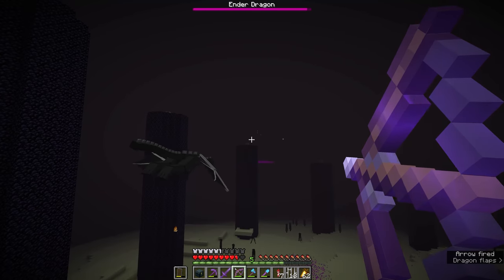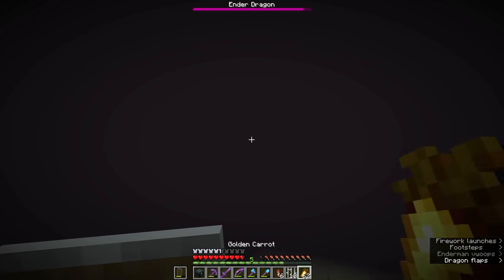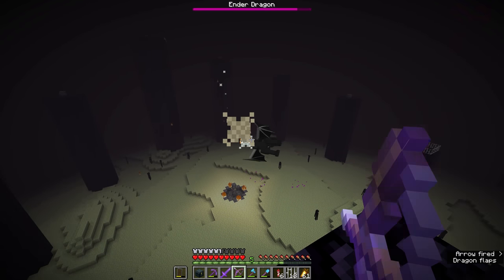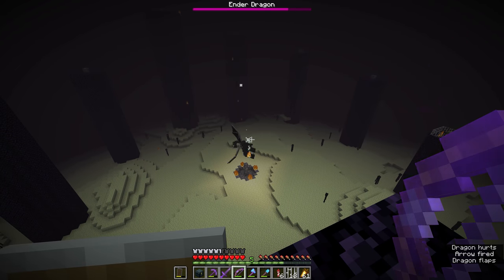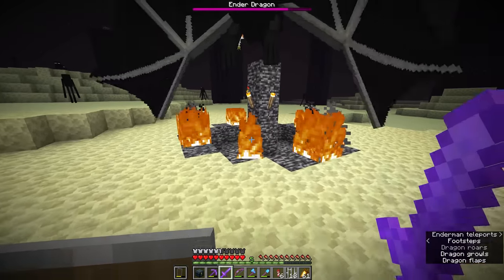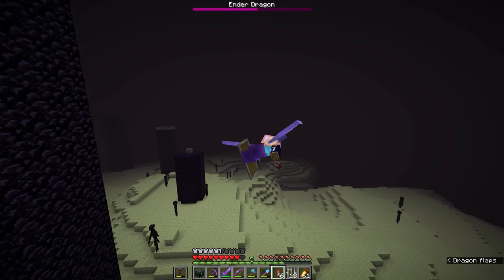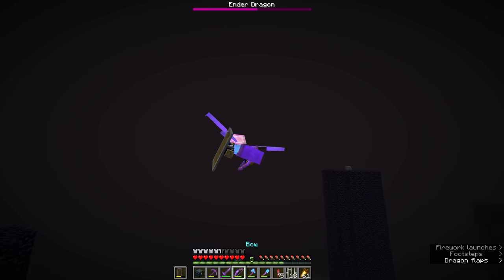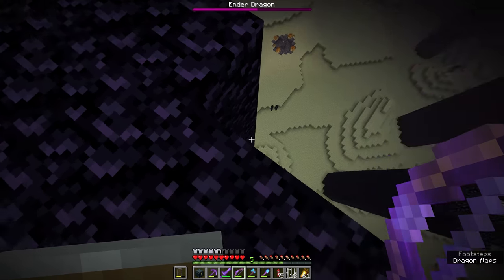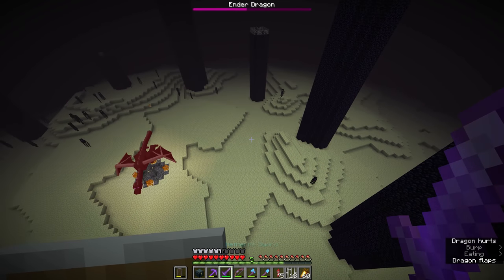I haven't brought any glass bottles to collect dragon's breath this time, so we're not going to bottle any up. We can fly around after the dragon chasing it down and firing arrows, but the dragon's flight patterns are unpredictable. There's also the option of standing on top of one of the end pillars and waiting for the dragon to come in towards the center. There's one enderman down there who is especially mad at me, so let's land and take him out before the situation gets worse.